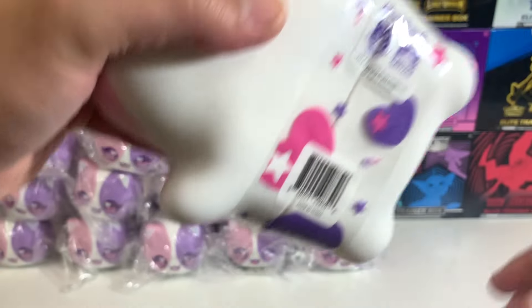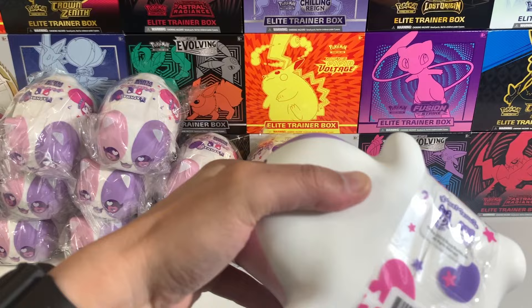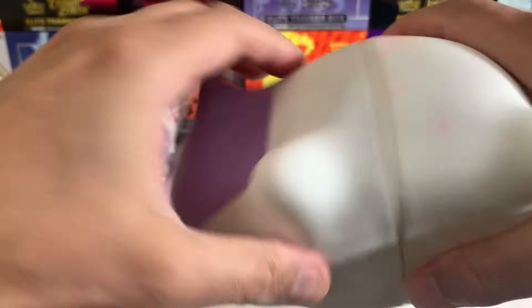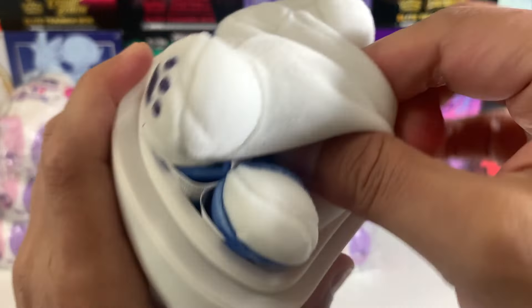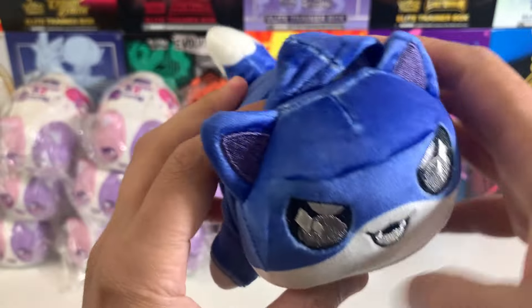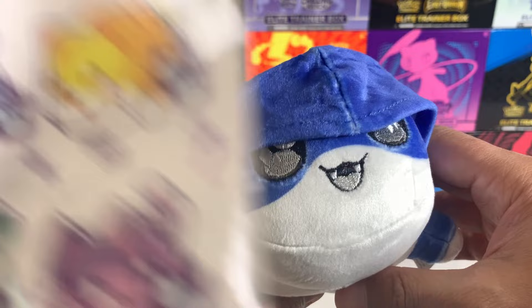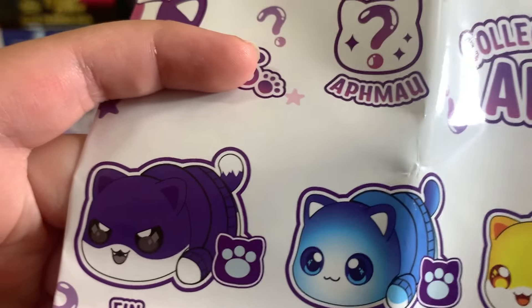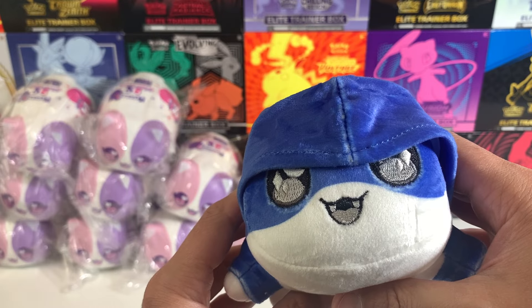We talk a lot about collectability — how things, especially like Pokémon, are generational. It came out like 25 years ago, and a lot of that stuff has gone up in value like crazy because the next generation is getting in on it. What is this? This is a Pierce — oh, this is the Ian cat, but that's kind of weird. Ian cat looks purple on the checklist; this is more blue.